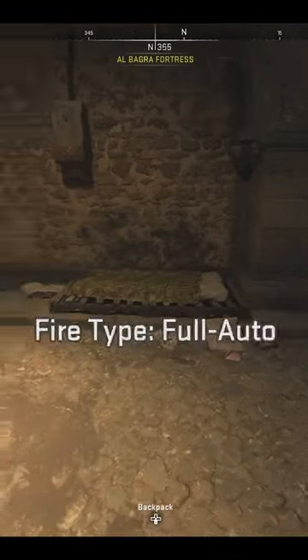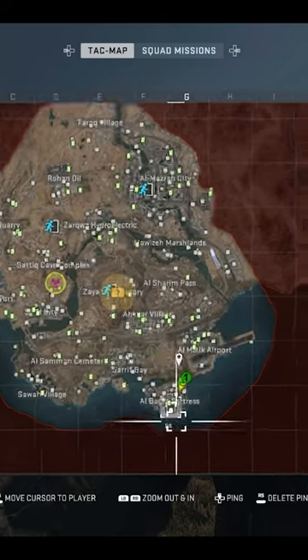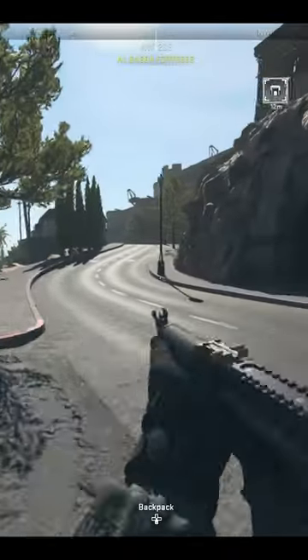This is one of the best keys I've found so far in DMZ, and it's called the Al Bagra Underground Key. In order to use this key, you want to go to G8 on the map. You're going to want to head towards the icon that says Al Bagra Underground. For reference, this is what it looks like from the outside on the road.